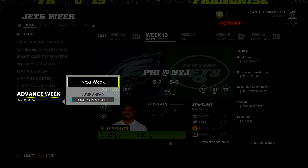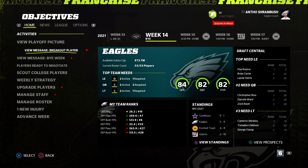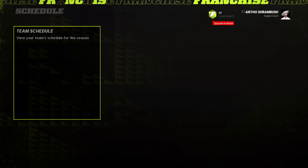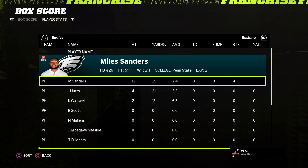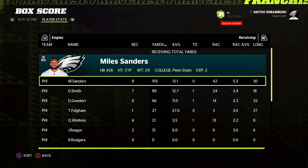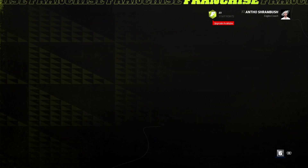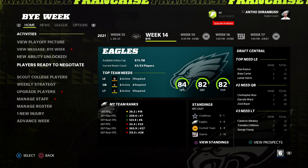Going into the bye week — we lost to the Jets 28 to 21. Let's see if Miles Sanders went up in dev trait. He did technically get experience — 8,000 XP — but he needed 150-plus yards or three touchdowns. He had 29 rushing yards and 105 receiving yards, totaling 134. He needed 16 more yards and he would have gone up. He didn't earn it, so he's back down to an 84 overall, star dev. It would have been sick if he could have gone up to superstar.